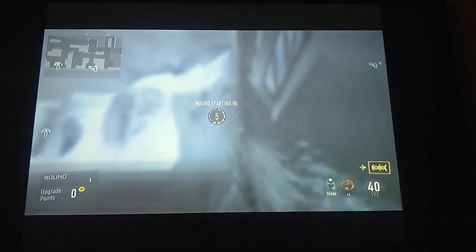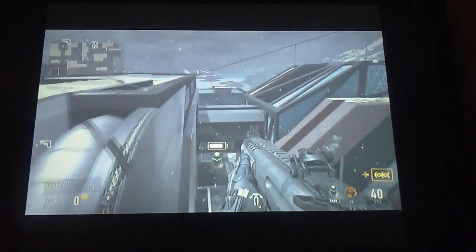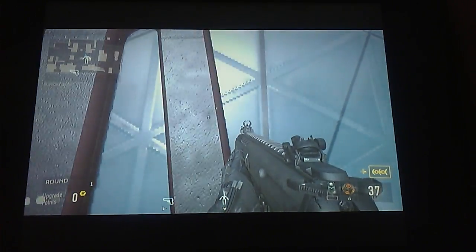Pretty much just run over here to this spot — it's like that old glitch where you get up here and hover over to that corner, but instead you hover over here to this area. You can walk up here on top and fall down in.